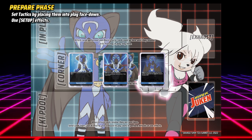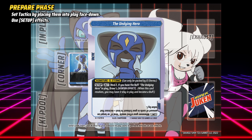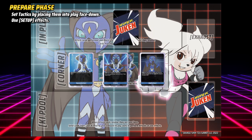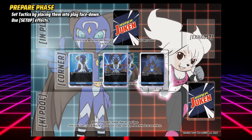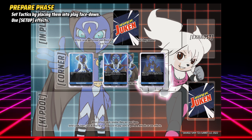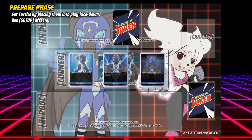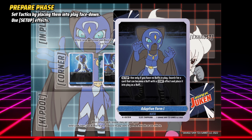You may now set tactic cards and use setup effects. To set a tactic card, place it into play face down. When you want to use it later, it must be under its effect's normal conditions and you must pay discard one in addition to its other costs.